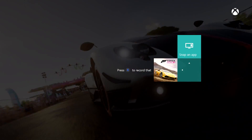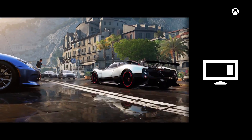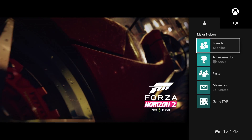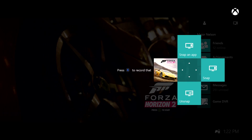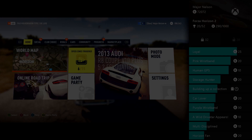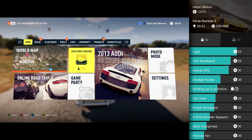First on the list are the new controls for Snap Center, which allow for faster, simpler navigation when using Snap. If the reaction I'm seeing online is any indication, it's been enormously popular in the preview community, and now everyone will have access to it. If you double tap the Xbox button, you can quickly choose to snap an app, unsnap, go immediately back to the last app you had snapped, or return to control your game.